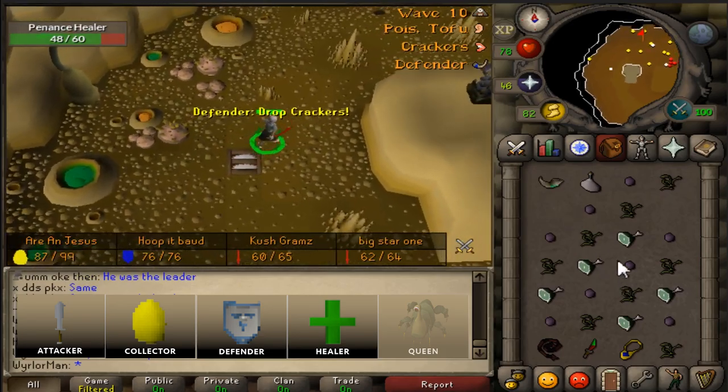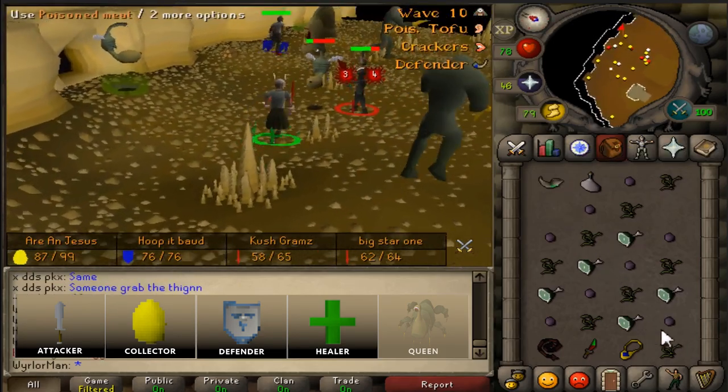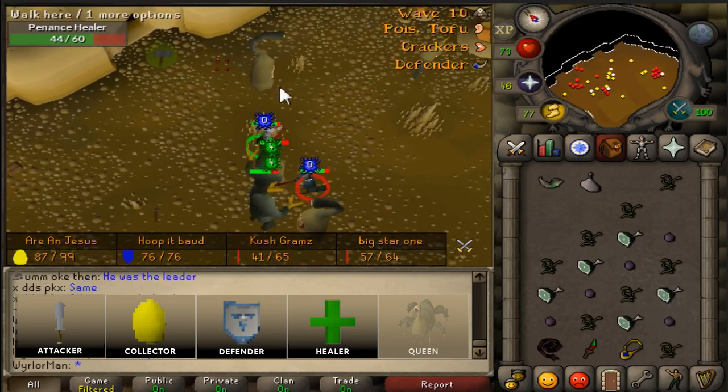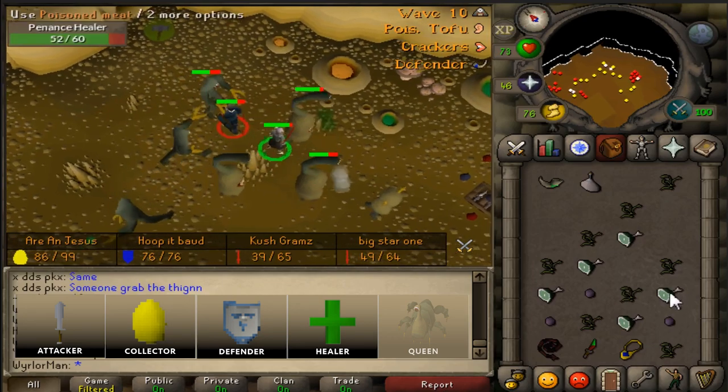I'm not going to go over the first half, as you should be very experienced with that over the first nine waves. However, once the Queen arrives, there are very different mechanics in order to kill the Queen. Once the Queen arrives from the middle of the map, you'll need to do very specific things in order to kill her.